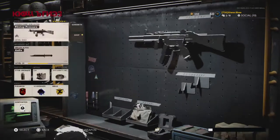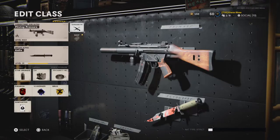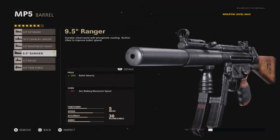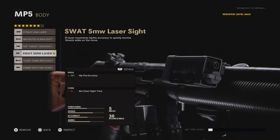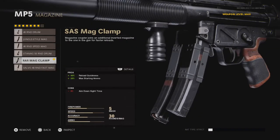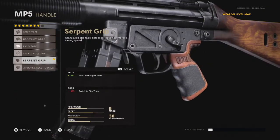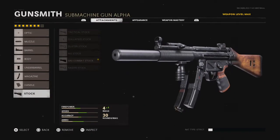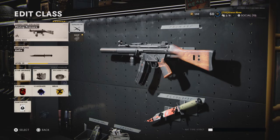So the muzzle — and trust me, this is overpowered — is the Sound Suppressor. The barrel is the 9.5 Ranger. The body is the SWAT 5 MW Laser Sight. The underbarrel is the Bruiser Grip. The magazine is the SAS Mag Clamp. The handle is the Serpent Grip, and the stock is the SAS Combat Stock. Trust me, it's maxed out.